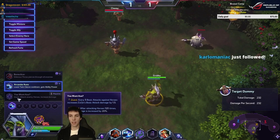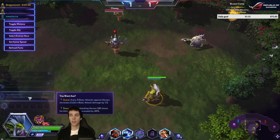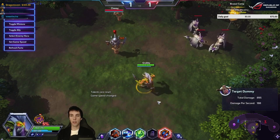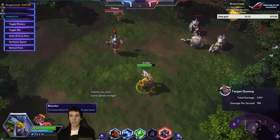Every 5 basic attacks against heroes increases Zul'jin's basic attack damage and his range increases — that seems really good. Also, increased attack speed as health gets lower. It shows the percentage right here.